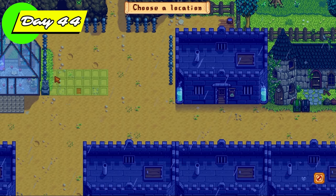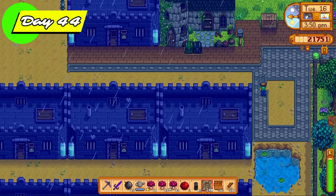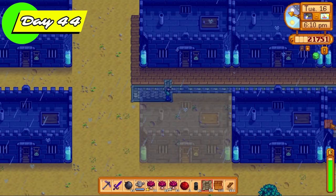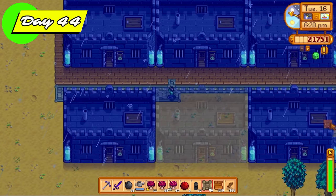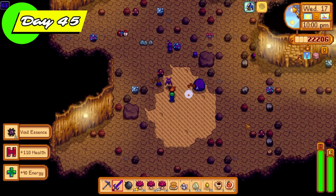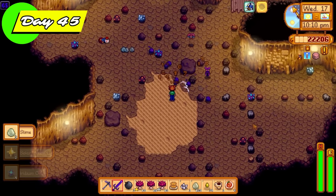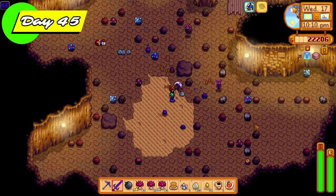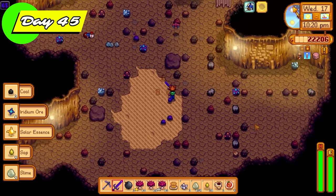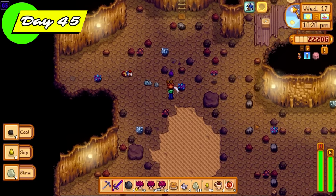Day 44, time to get all the lovely battery packs that the storm generated the day before. This time we're getting a shed from Robin because I needed a place to put slime egg presses. Eventually we're going to end up getting hundreds of slimes on a daily basis, and the slime eggs are going to be a great source of income for the latter part of the challenge. It was also time to start decorating the farm — putting down some paths. Back into the skull cavern, killing more slimes, primarily trying to get more purple slime eggs.